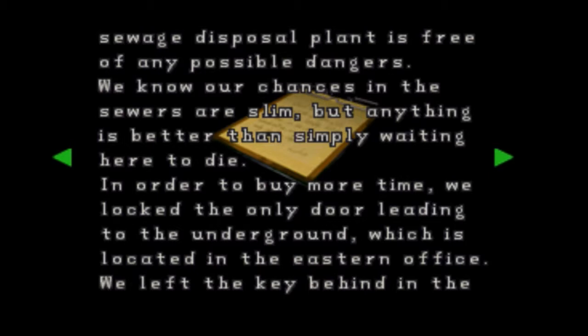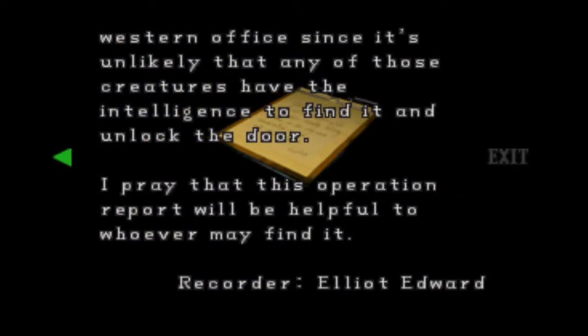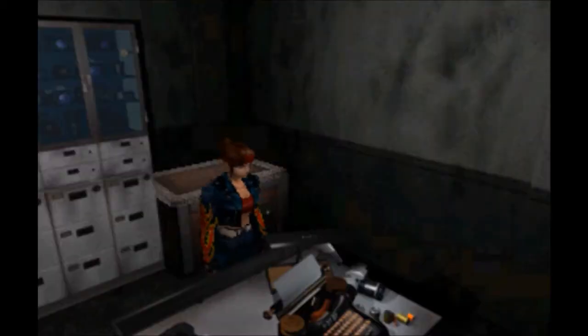In order to buy more time, we lock the only door leading to the underground, which is located in the eastern office. We left the key behind in the western office. It's unlikely that any of those creatures have the intelligence to find it to unlock the door. Oh, you just wait. I'm afraid this Operation Report will be useful to whoever may find it — well, it is, because we know that you are the reason why we can't get out of here, and you've added an extra half hour to our game time.